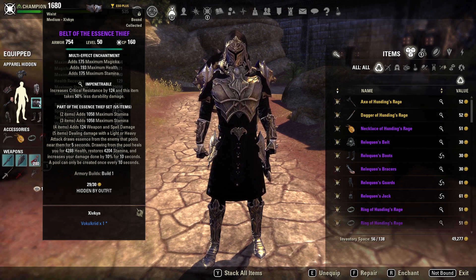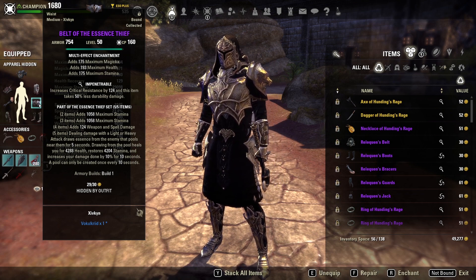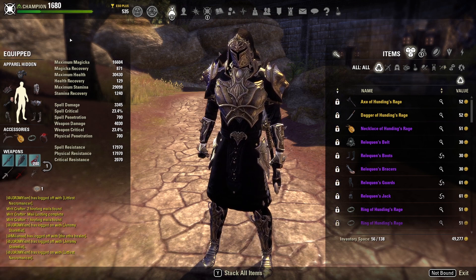That 10% damage done is effectively Major Berserk — that is huge. So the five-piece gives you a heal, sustain, and a ton of damage. There's nothing not to like about Essence Thief. Some people don't like having to constantly pick up those little pools from their opponents, but with the way our gear is set up in this build, getting to and picking up those pools really isn't much of an issue — and I'll show you why when we get to the traits.